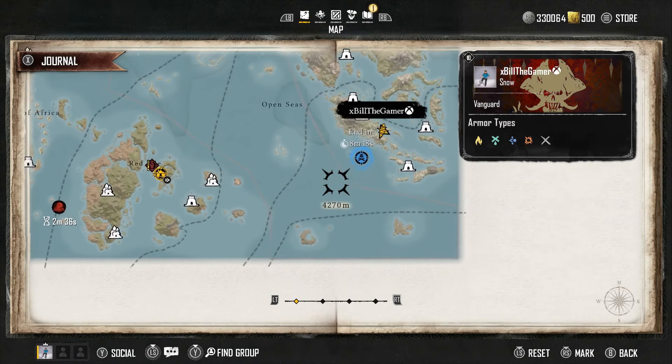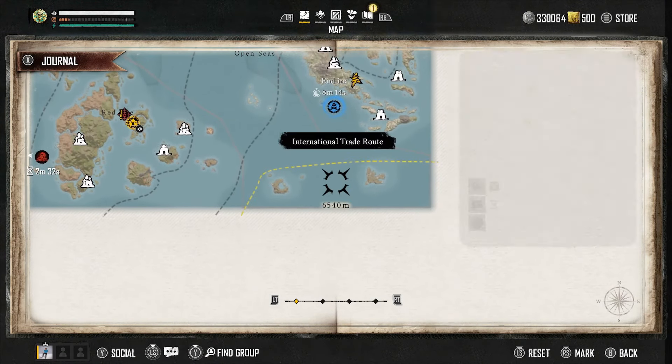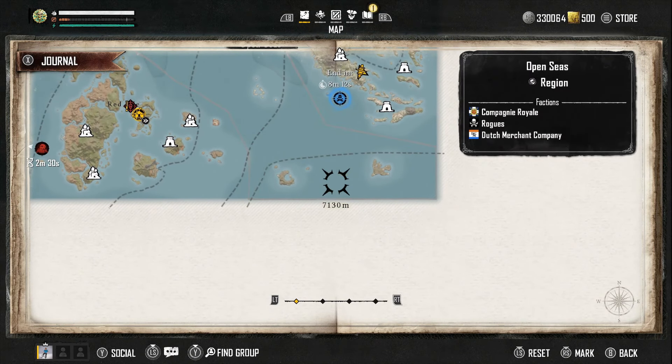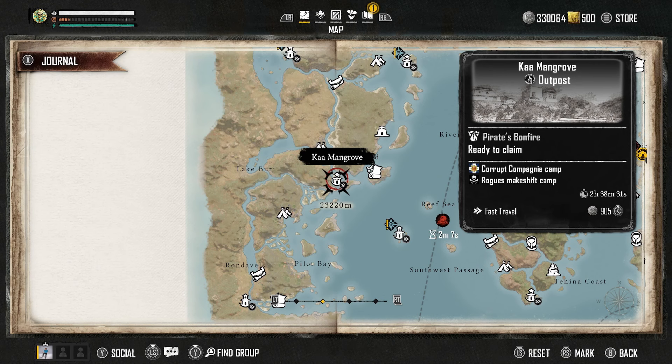If we go to our map, down here in the open seas you've got the Compagnie Royale, the Rogues, and the Dutch Merchant Company. If we zoom in to Dutchman's Camp, you're going to see there's a smuggler camp and a Rogues makeshift camp. Every single 24 hours, every day at 2am in the UK, these are going to change. So for example, over at Carman Mangrove, there is currently a corrupt Compagnie camp, but as soon as it hits 2am, that person might disappear.